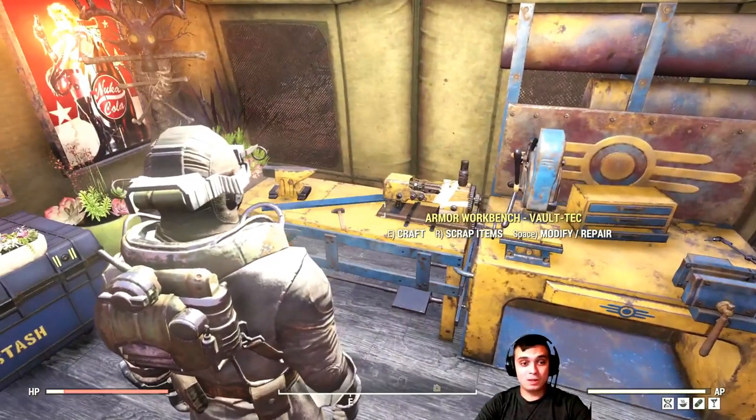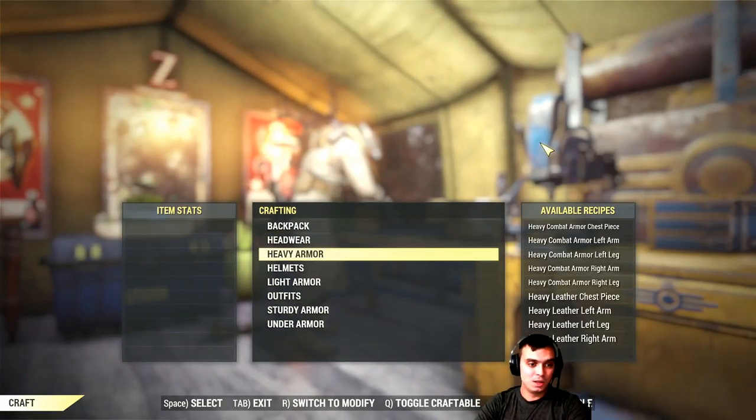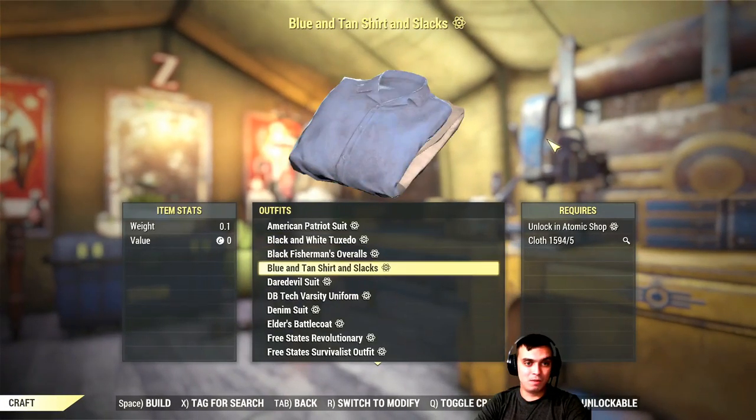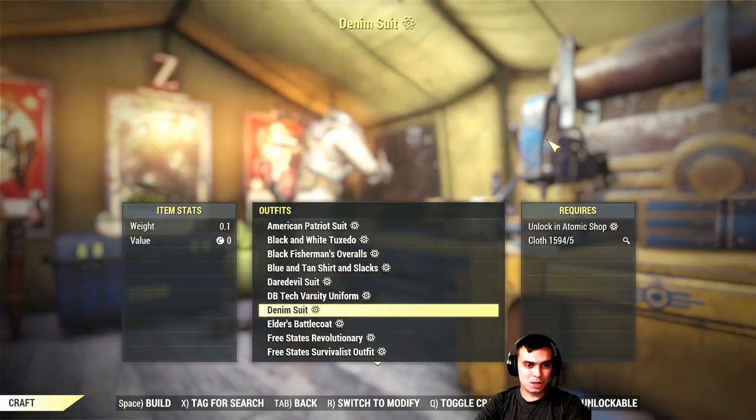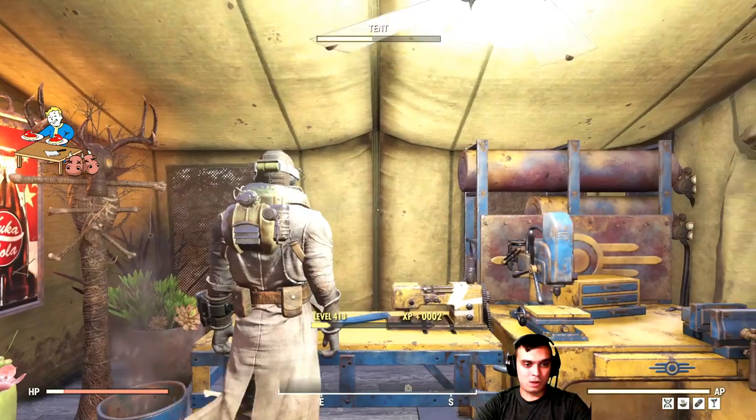Whenever you acquire Atomic Shop items, of course, you need to go to your armor workbench. Then, since this is an outfit, we can navigate to the outfit section. There we go — to make this we need five cloth.